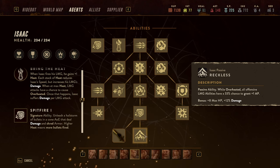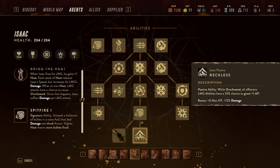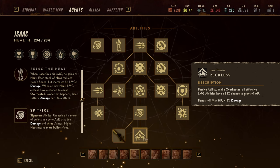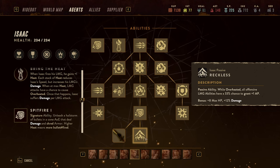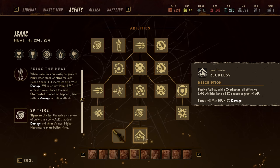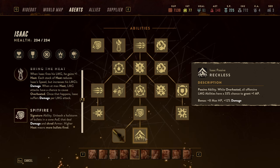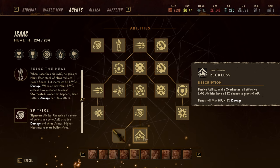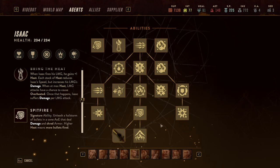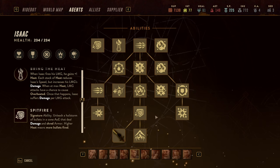When overheated, his passive ability Reckless means all offensive abilities have a 33% chance to grant one AP, and this can trigger off every single shot. So once you are really heated, the abilities you are using can very much grant you additional AP and you can keep going. There is a limit — I think twice a round is the limit.